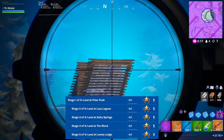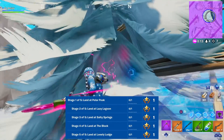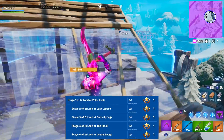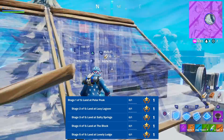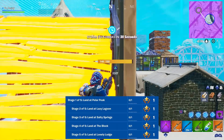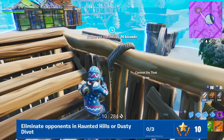Next is a five-stage challenge: land at different locations. Stage one is Polar Peak, stage two is Lazy Lagoon, stage three is Salty Springs, stage four is The Block, and stage five is Lonely Lodge. This is probably the easiest challenge in the entire game — you literally just land at the location and that's all you do.